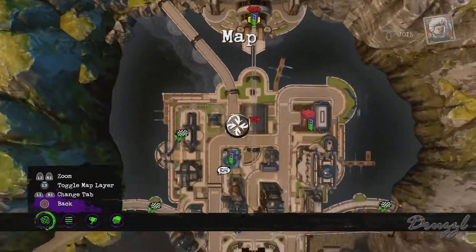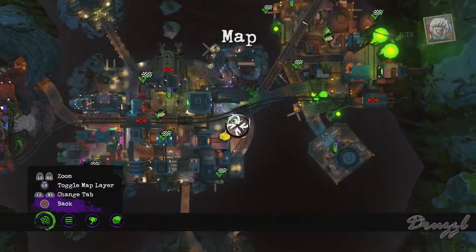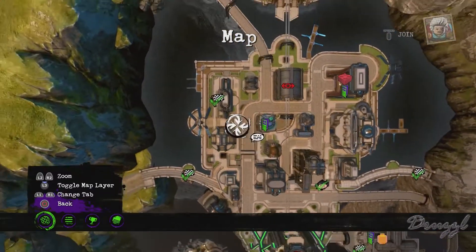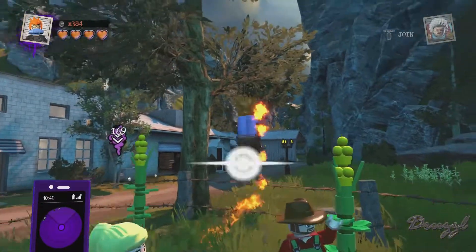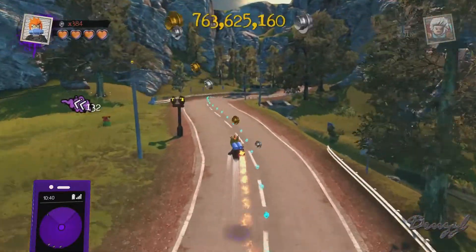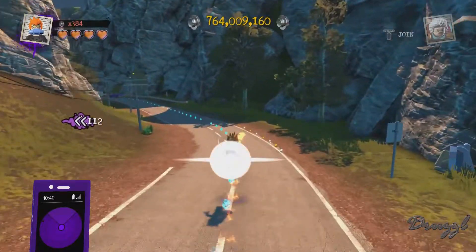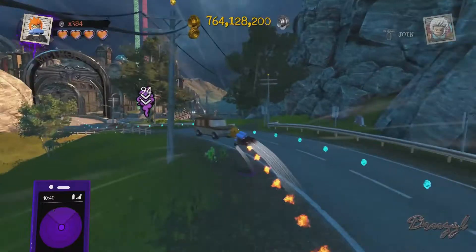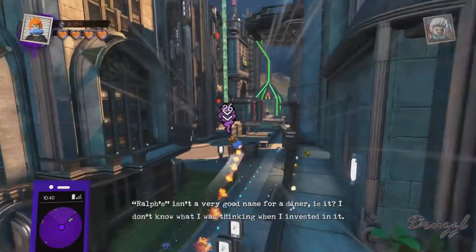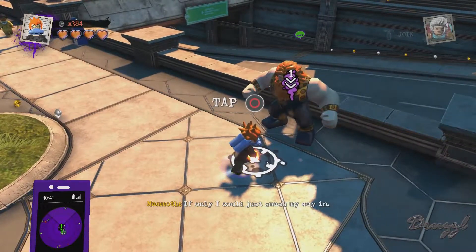That should be everything up here. We have one quest here and a gold brick left in Gotham - or Gotham I should say - and then just the little bits on the side, so let's go do this. You don't get views like this in Gotham. Fine, whatever - doesn't matter, we don't need studs. Now are you above ground, underground, in ground? It should just be right here. If only I could just smash my way in.